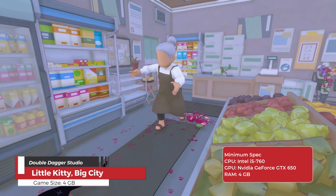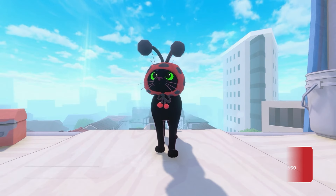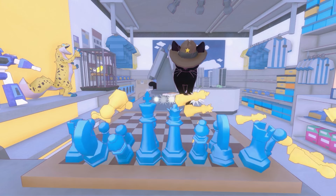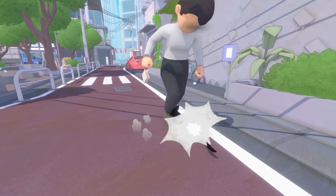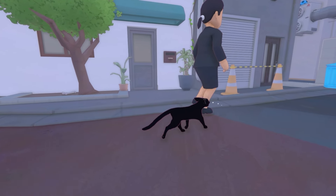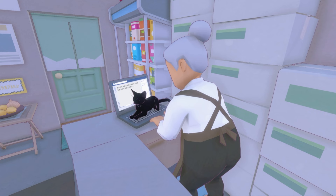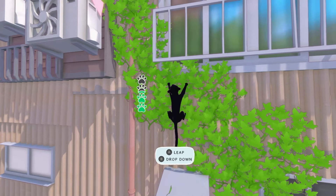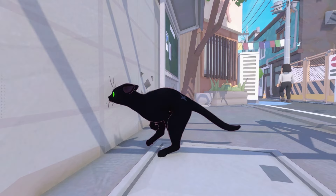Little Kitty Big City is a charming adventure game where players control a curious black cat trying to return home after falling from an apartment window. The game is set in a beautifully designed Japanese metropolitan area, brimming with character and detail. Players must navigate this intricate environment filled with various obstacles, friendly animal characters, and hidden secrets. The game emphasizes exploration and light-hearted interactions, where players solve platforming puzzles, interact with other animals, and discover the many nooks and crannies of the neighborhood.